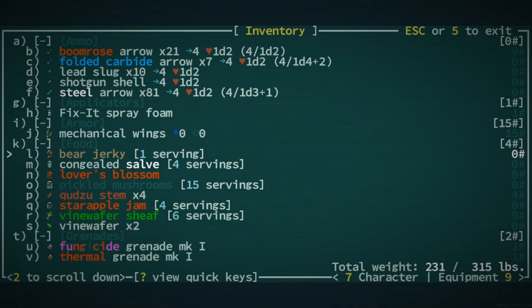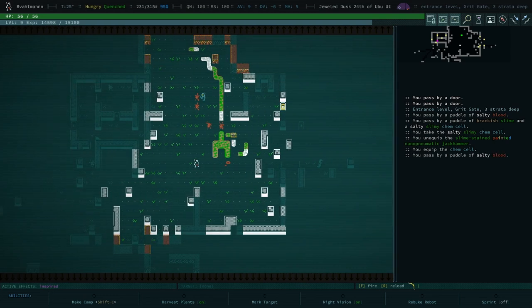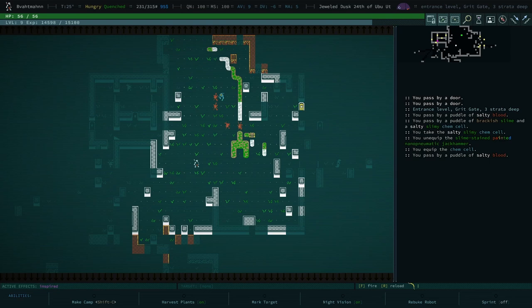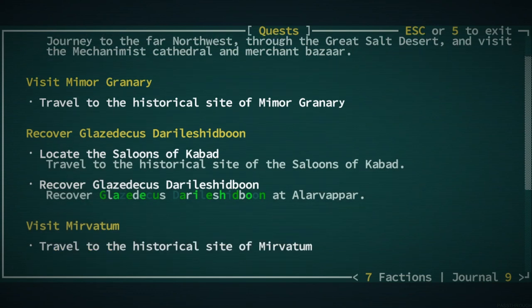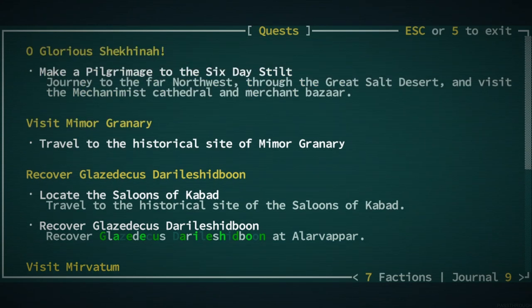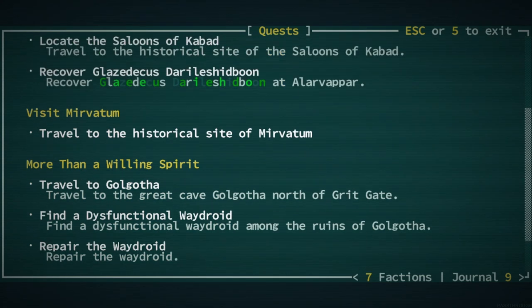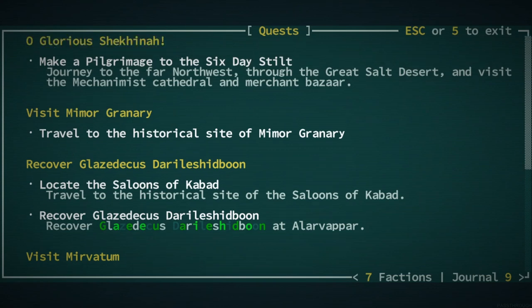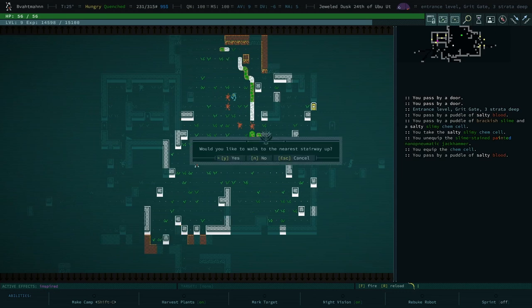Sometimes you just gotta try things. One of the benefits of this series is that you may try something I've never thought of and then I'll learn too. Which historical place did we die in? That would be Kabad, I'm pretty sure, or more granary - it's the one in the middle of the Rust Wells. I think it's north of us - let's get out of here and make a plan.